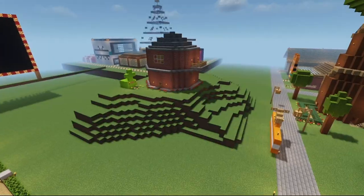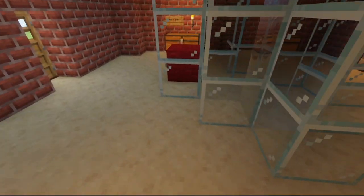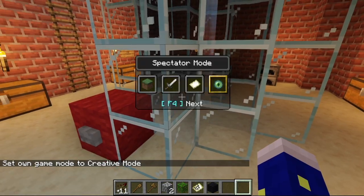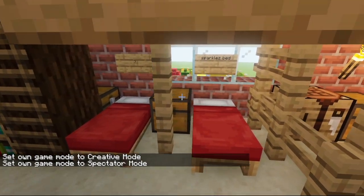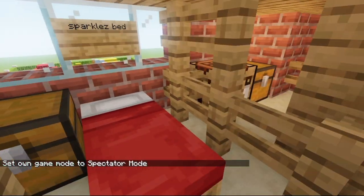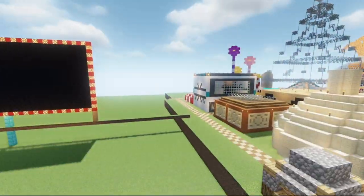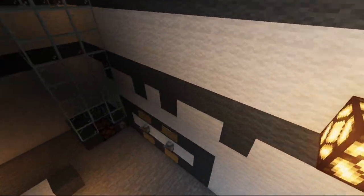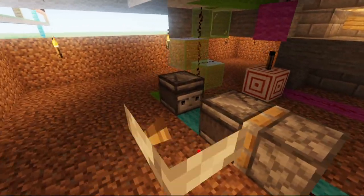And over here we have the duck fling. We have this, we have this right here. And over here we do have Sparkles' bed — I included it. I don't think I changed the redstone too much. Yeah, I just simplified it with modern features.